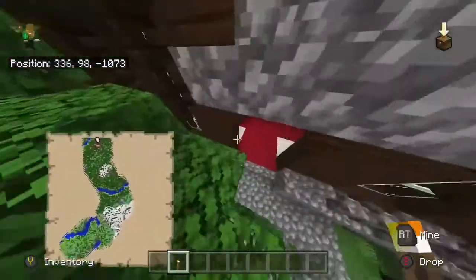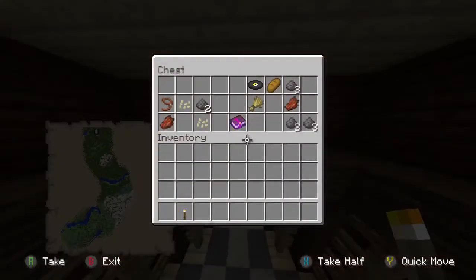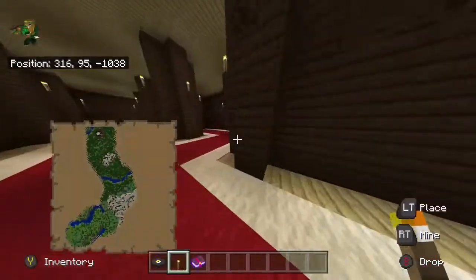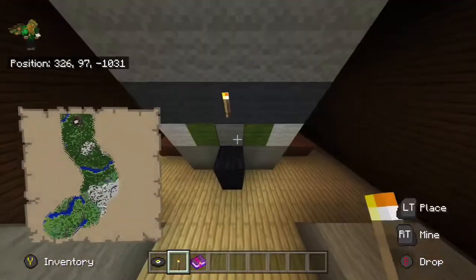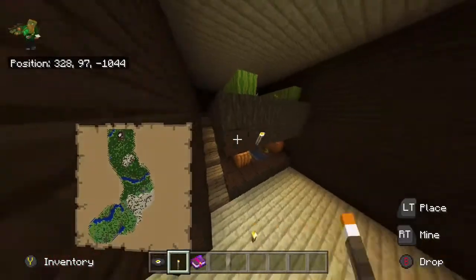I'll show you where the treasure is — it's pretty easy to get to. There's this first room and it's just an enchanting book and a music disc, some gunpowder and stuff. This mansion has a lot of prison rooms in the back too, but you can still find the statue rooms — there's lapis inside the head. There are a lot of farm rooms too, like the pumpkin and watermelon room, which is handy if you don't want to starve to death.